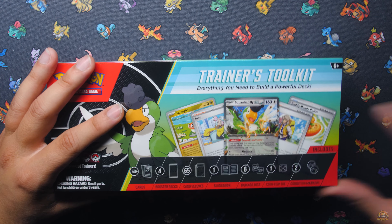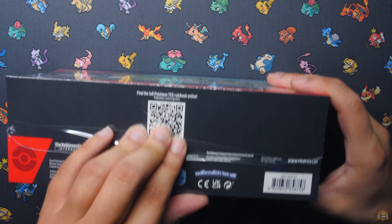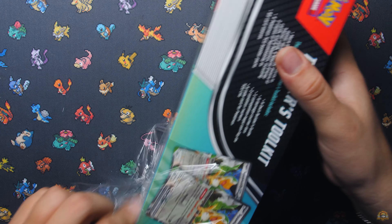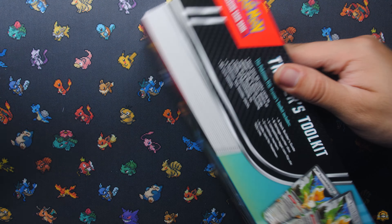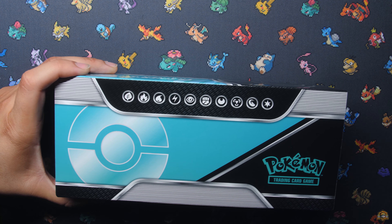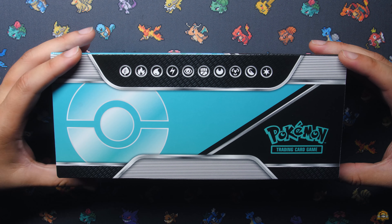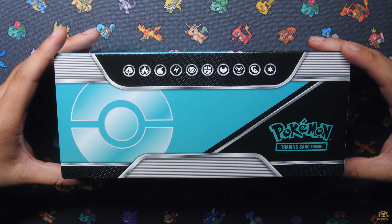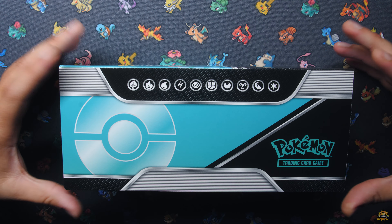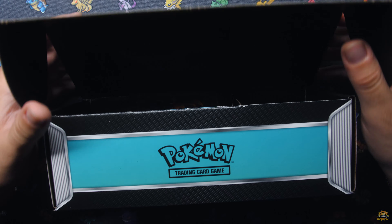Looks like this year's theme they went with the Squawkabilly EX. Personally, I feel last year's was a little bit better because they used Arceus, and Arceus was huge in decks last year and probably still is. Let's get the wrap off and slide this out. Very cool little teal and black theme right here — teal, black, silver. I think last year with the Arceus was gold, like a golden yellow. Before that I believe was Luminareon, the purple one, and before that I think it was a red one.